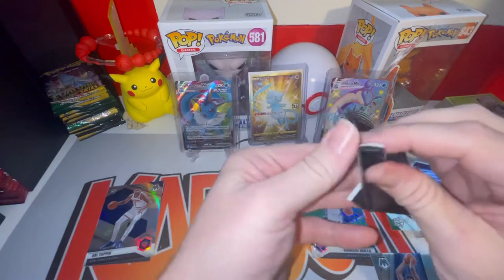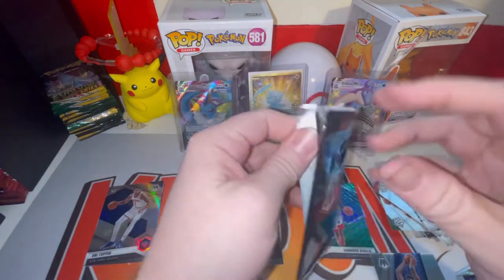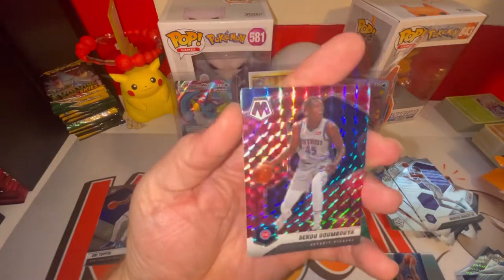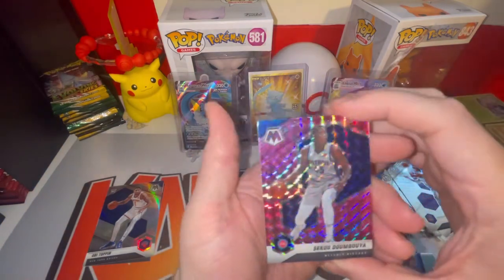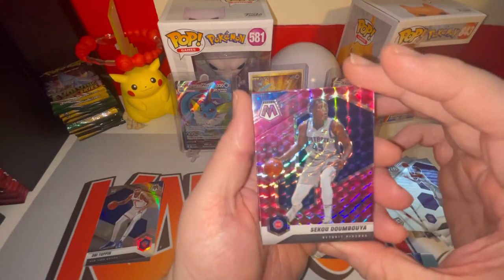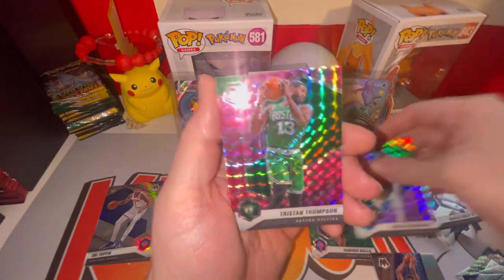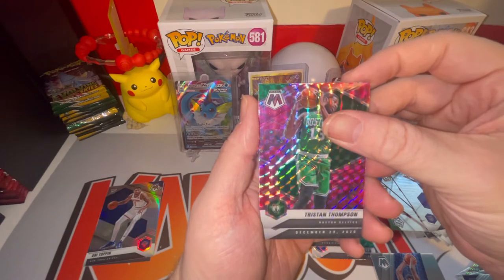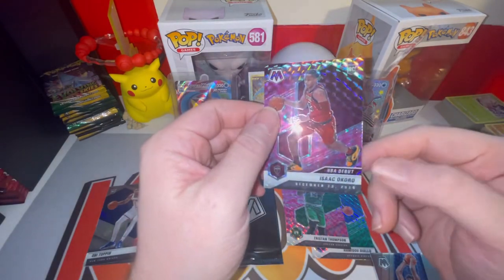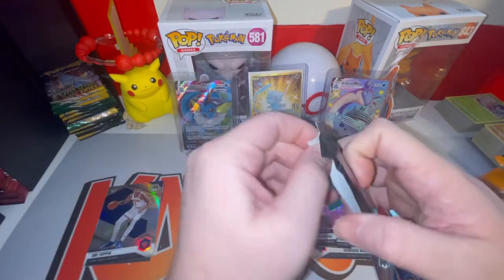In our first bonus pack we pulled a veteran Steph Curry for the personal collection and LeBron James — hate him all you want, he's still the king. Here's our first pink camo — it does have a little bit of a digital camo effect in there. We got Saddiq Bey for the Pistons, a Celtics card, Tristan Thompson on the pink camo, and our last card is an NBA Debut Isaih Okoro — not a bad rookie to pull, just wish it wasn't an NBA Debut since the base rookies are the better ones.